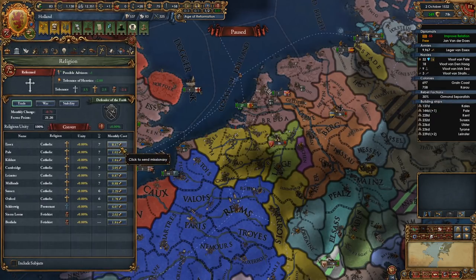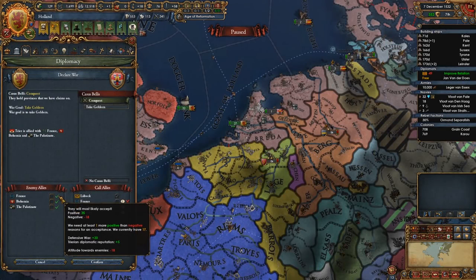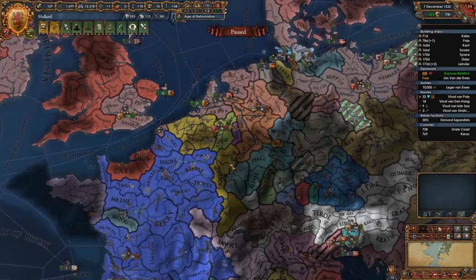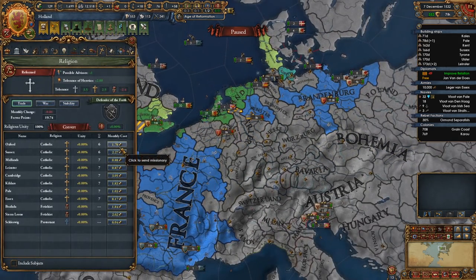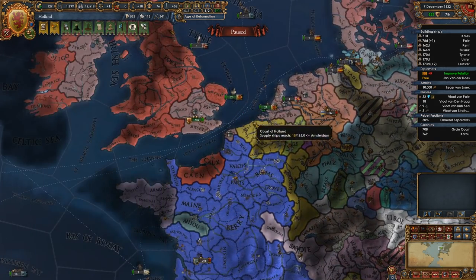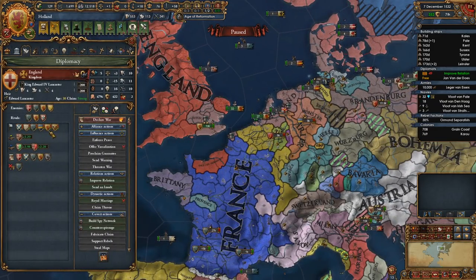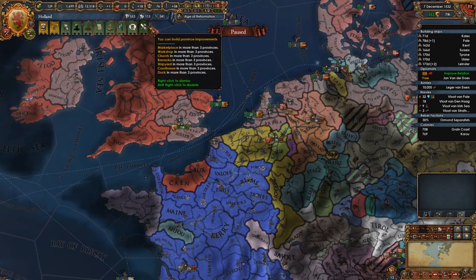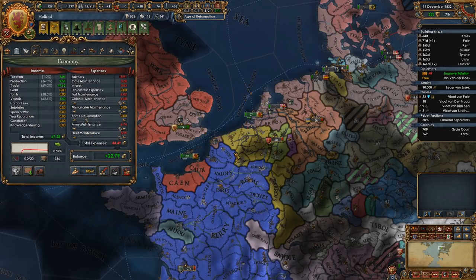Not that I have anything personal against any French people — one of my good friends from grad school was a French girl. Unless I can get France into another war, I really don't know how we're gonna do this. And I don't know how I'm gonna get France into another war, because I'm not gonna get claims on Castile — I'd have to get claims on his land, which I don't want to do because I'll get permanent claims whenever I form the Netherlands. This is a pickle for sure.